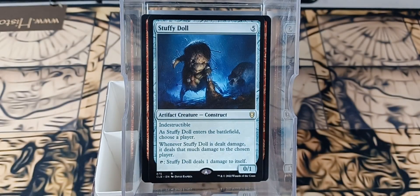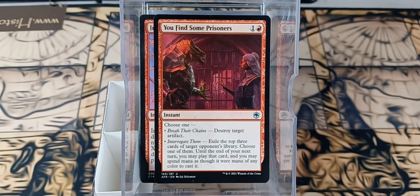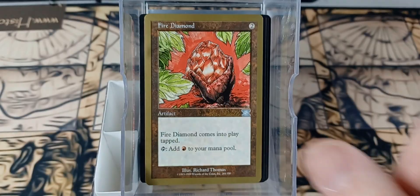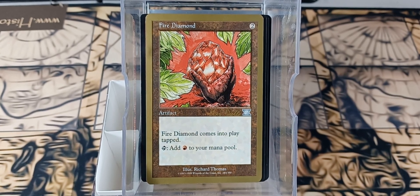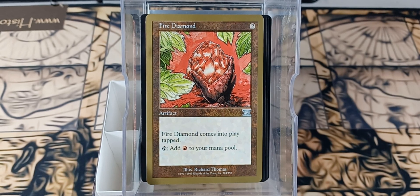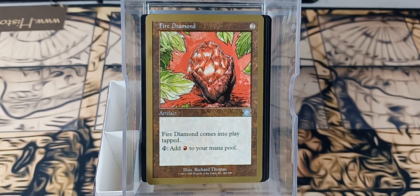We've got ourselves a Stuffy Doll, Impact Resonance, we find some Prisoners, Meteor Swarm, Young Pyromancer, and lastly a nice gold-bordered Fire Diamond from one of the World Championship Series decks of the past. And let's go ahead and get Burn from Within in here.